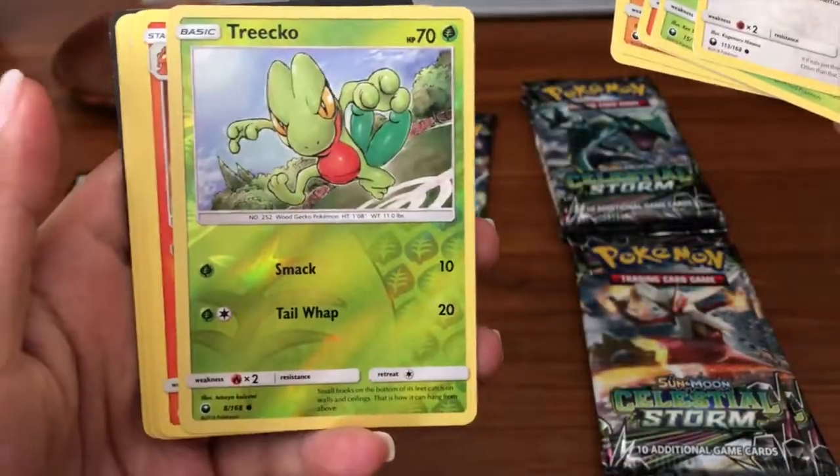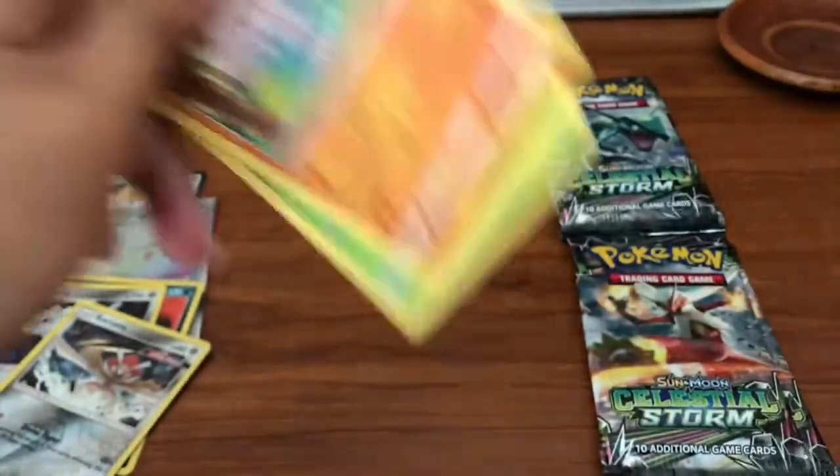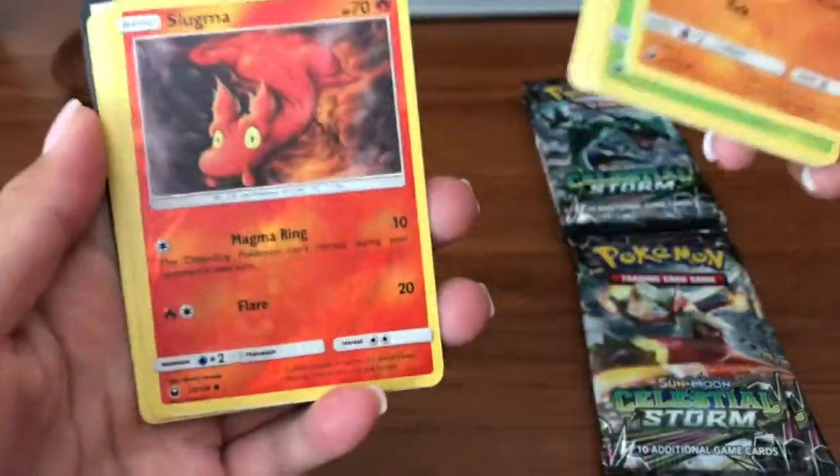We got a Treecko reverse and a Macargo regular rare. I am fine not pulling anything else to be honest — even if this became a forehead box I would not be disappointed because of all the hits we got.